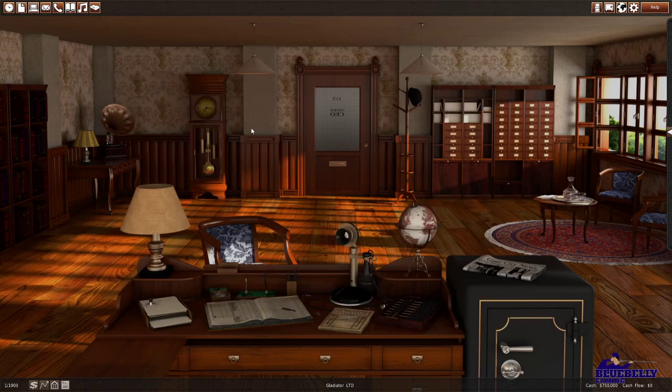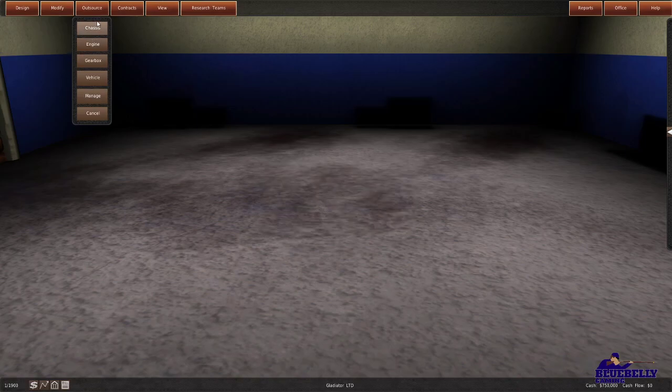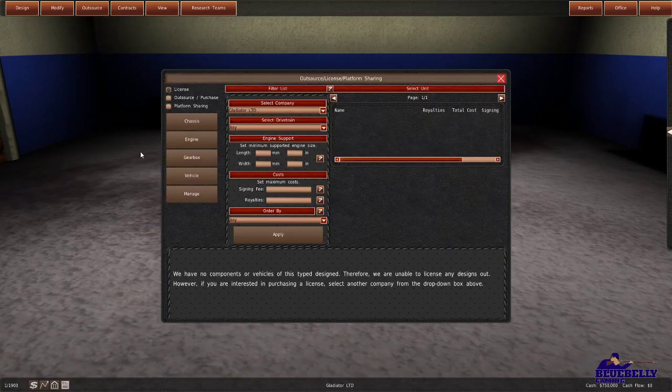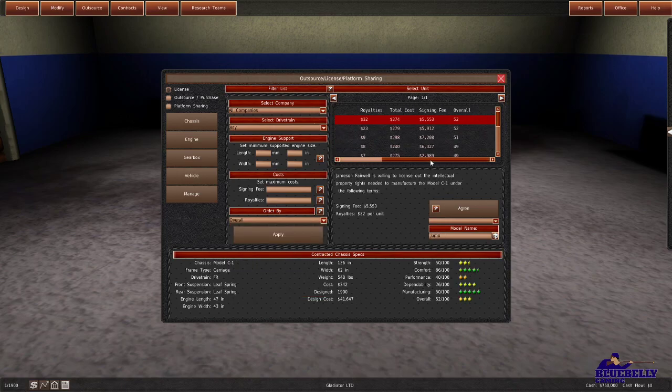Because I've got a little bit of advanced knowledge, I'm not going to spend a ton of time poking around at the very beginning. I'm going to license a chassis, engine, and gearbox, then fast-forward to making a vehicle to sell as quickly as possible. We want a chassis with good overall performance relative to the royalty price. This one here is a 49 overall — we only have to pay an $8 royalty every time we use it, and the total cost is only $240. This Model C looks like what we might go with — it's a front engine, rear-wheel drive carriage frame with leaf springs.